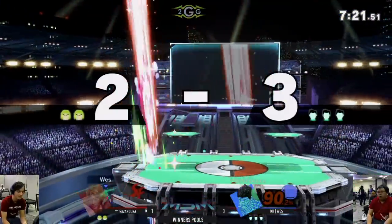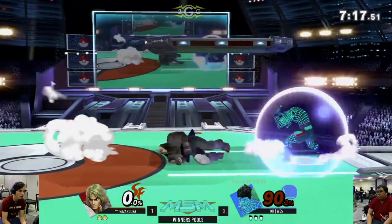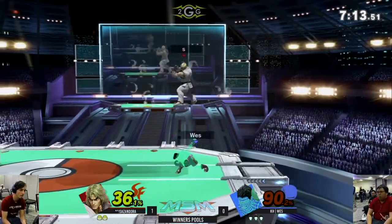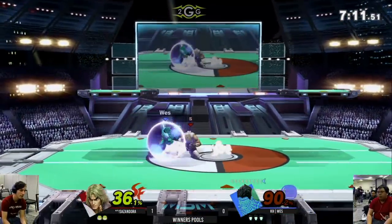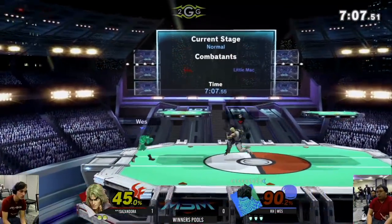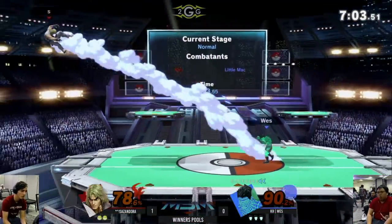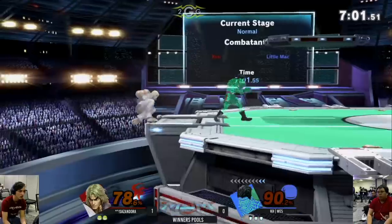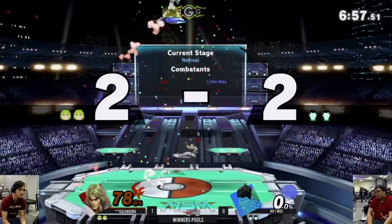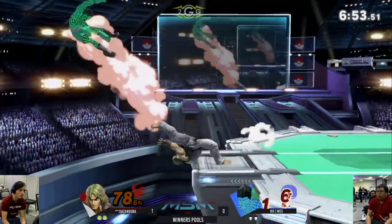Wes gets the KO Punch and that's all he needed to take the lead. Ken's Tatsu is actually pretty strong in neutral against grounded opponents. It has a lot of hits and is weirdly safe — technically not safe, but he has hits in front of him and behind him, so it can be pretty hard to punish. You also don't know from the audio cue whether he's going to do light, medium, or hard Tatsu, and they're all a different number of hits. So it can be pretty hard to deal with.